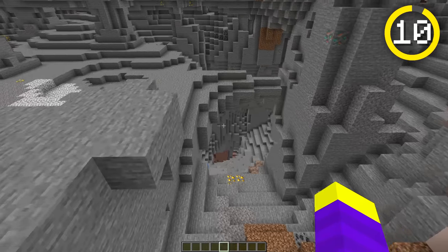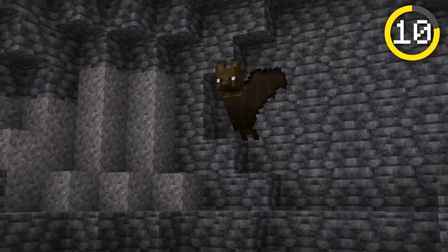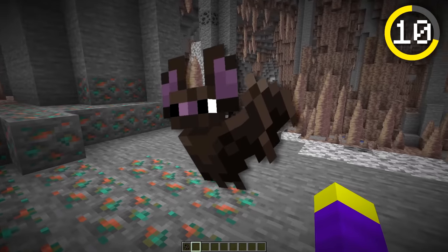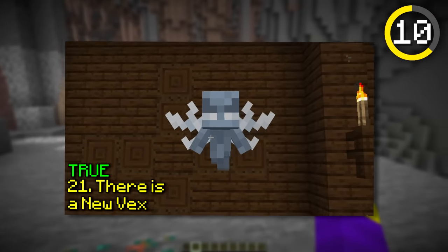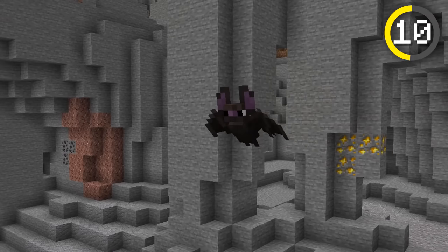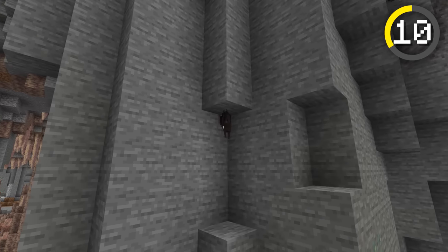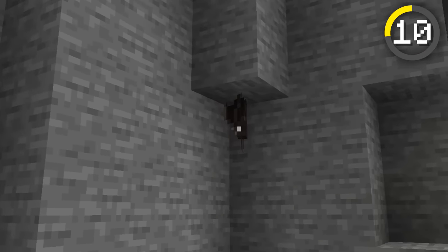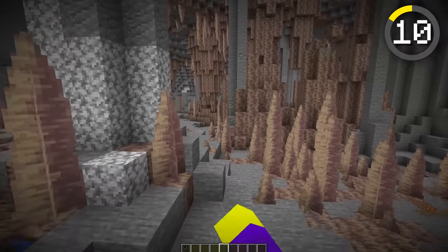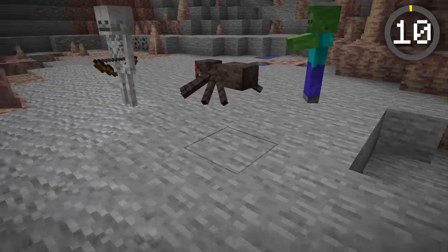Another mob-related change coming to Minecraft 1.21 involves bats. The bat, which has been in the game for years, has gotten a new texture, similar to the vex changes we saw in the last update. The bat also has a new flying animation which looks a lot cooler, and it can hang underneath blocks. Overall, I think these bats look pretty cool, and I hope they continue updating old mobs in the future, because some of them could really use an upgrade.